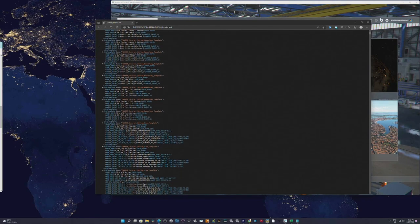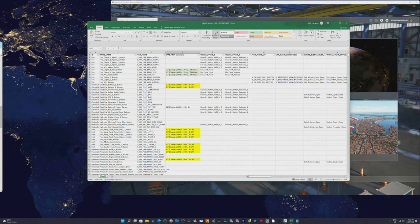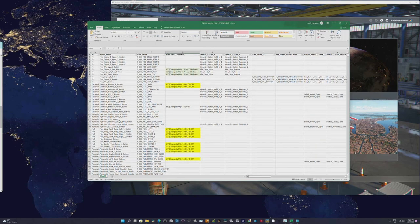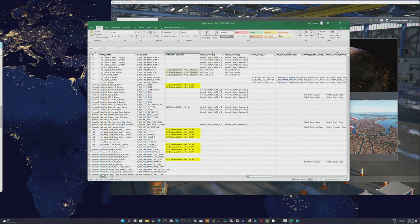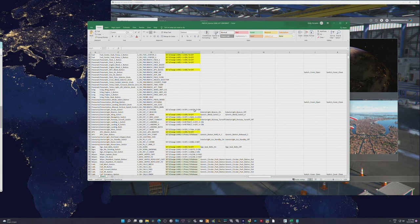I already extracted the XML and converted it into an Excel file, which I've uploaded to Google Drive — the link is in the description. You can filter by category or search by variable name. I've added comments for values I've already found. Basically you set the LVAR to 1 when pressed and 0 when released — on/off. Some variables have triple values: 0, 1, and 2, for three-level switches.